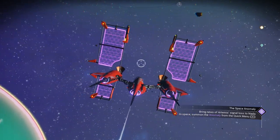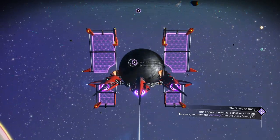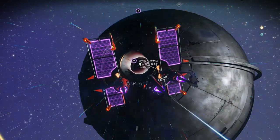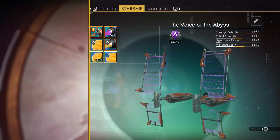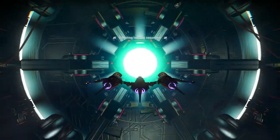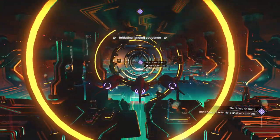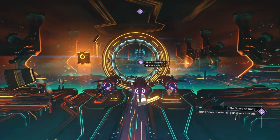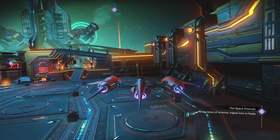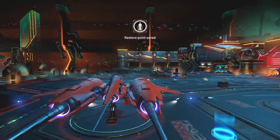What you just saw happen is Artemis was going through a portal, and the portal disengaged as he was en route. So what do you think happened to Artemis? It's telling us to bring the news to Artemis — signal to Nada. That's where we're going to end this. Let's go to this anomaly. It's important to go ahead and follow through on these because you get Quicksilver every single time you bring them news about stuff.